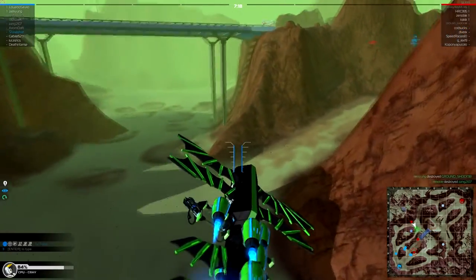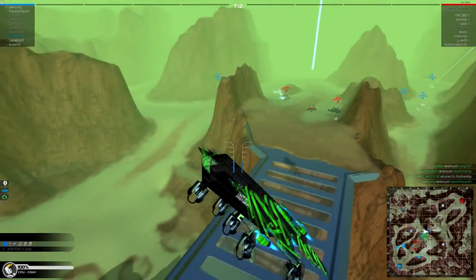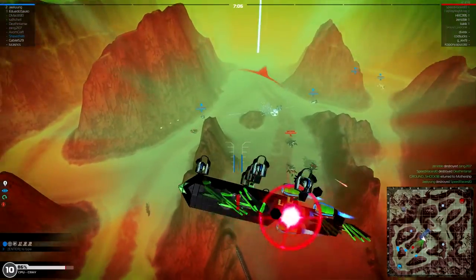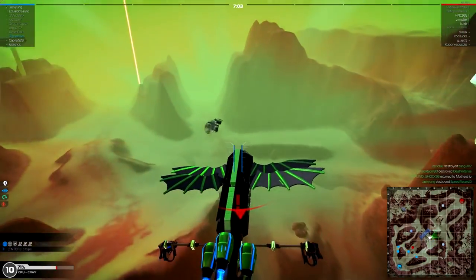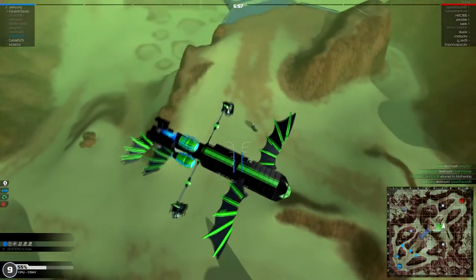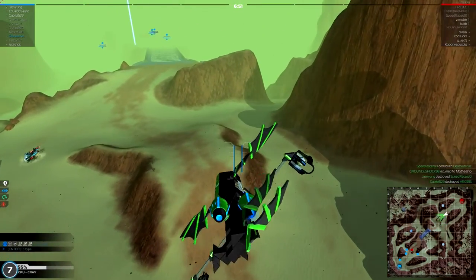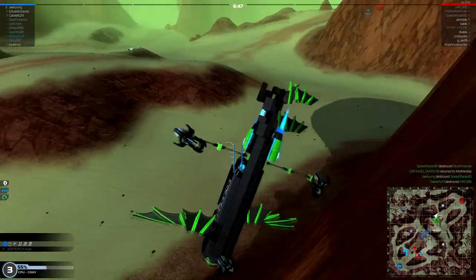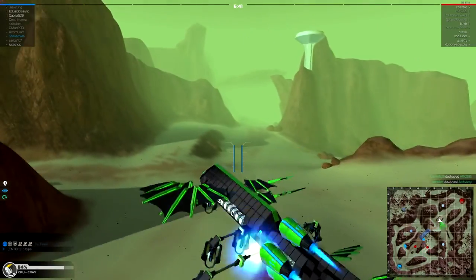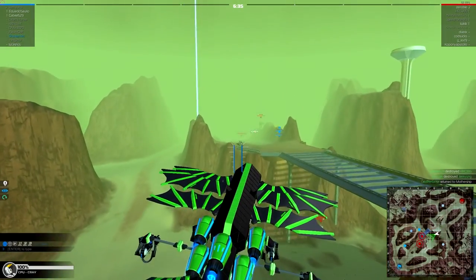I'm gonna try to sneak up on this mech real quick. Put that mech right on the back — I don't know what happened there, I squandered it. Trying to get a helicopter down. Not working out very well. Come on, heal faster, heal faster! All right, we're back in the zone.